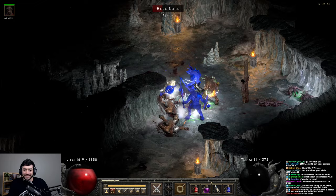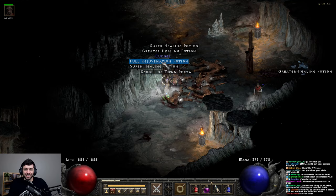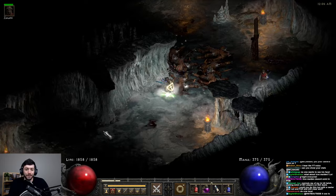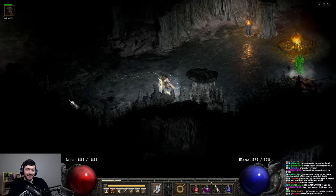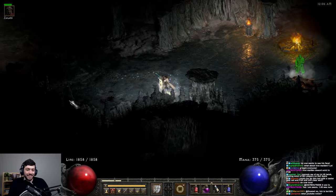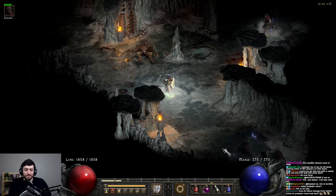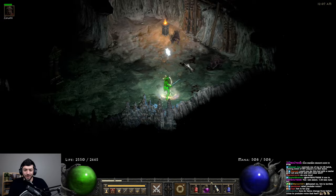Something else that's super nice about this character is you have a chance to cast Confuse on struck, which is actually super nice. Your Dream shields each have a 10% chance to cast level 15 Confuse, and you have that twice. The nice part is when you're getting hit, mobs are going to get confused and start attacking each other. It's just really, really nice and helpful in dangerous situations. But I feel like this character doesn't really run into a lot of dangerous situations — he just kind of murders everything and does it very well.